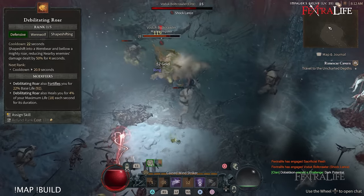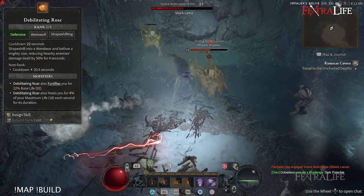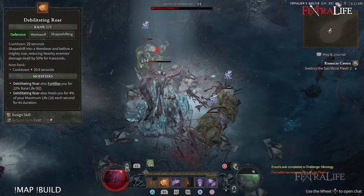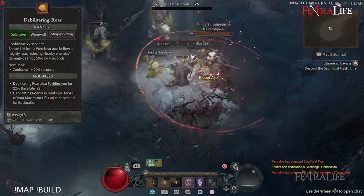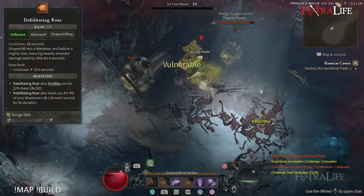This allows you to apply Rabies, then cast Debilitating Shout to root them in place, and then employ the same strategy of attacking with Shred or Claw. You can alternate so that the next time you use Vine Creeper and then the next time you use Rabies and Debilitating Shout — you always have one of those setups off cooldown so you don't have to wait in between trash pulls.